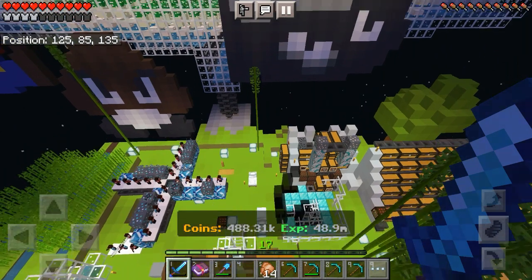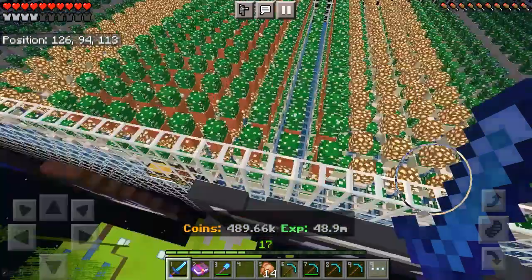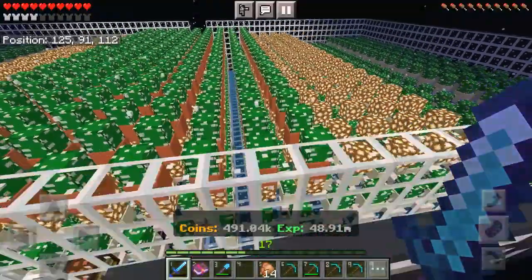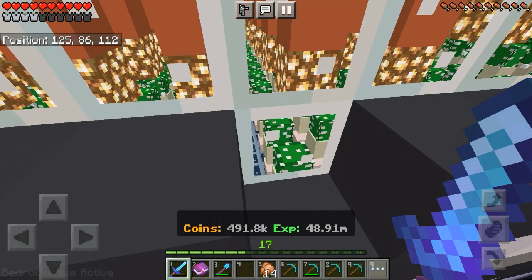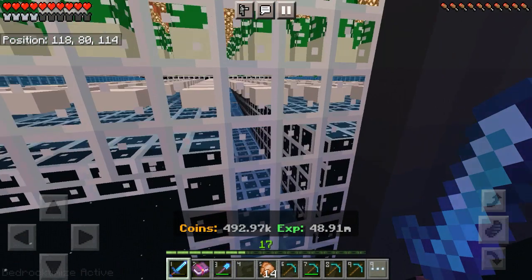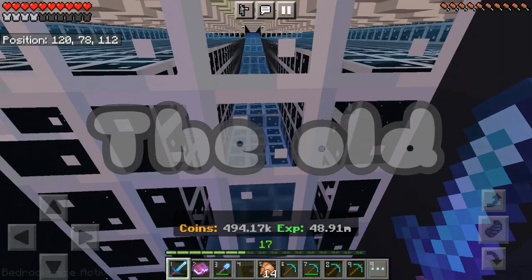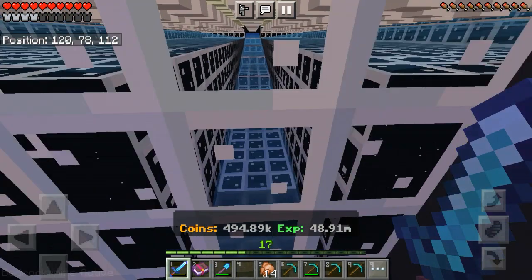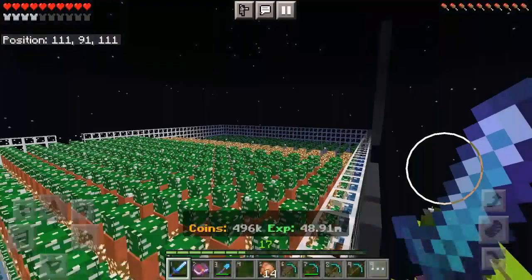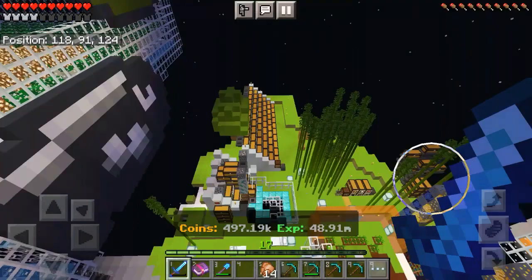One good thing about cactus farms is you never have to attend to them, only if you want to expand. The way I built this is different from the old one because the new farms are not stackable, so I leave a space between them so they can flow. I make sure all of the water goes into the middle, almost like the old type of mob farms, so the cactus does not get stuck and the water does not glitch out.